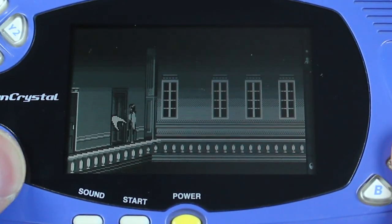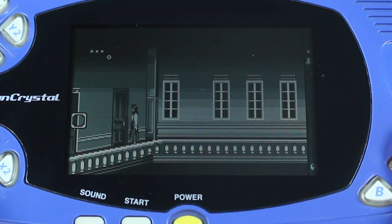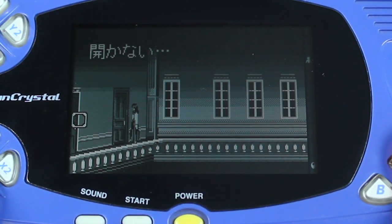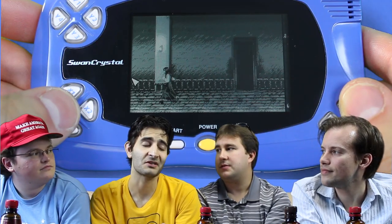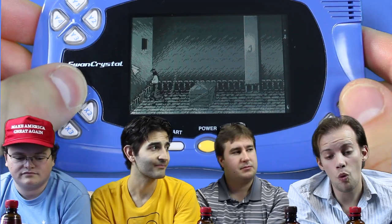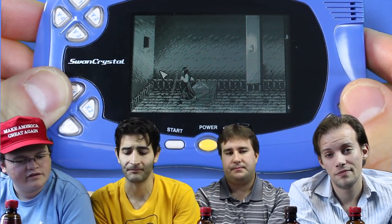I still like what they did with the music. There was basically nothing other than footsteps — clump clump clump clump — and then as soon as you're being chased, the music kicks in. To some degree it's a testament to what the WonderSwan could do even in the black and white version. They didn't call it the WonderSwan for nothing. And granted, swans really only come in black or white — there's no other colors for a swan.